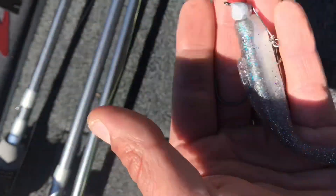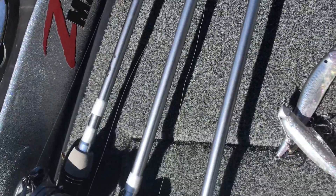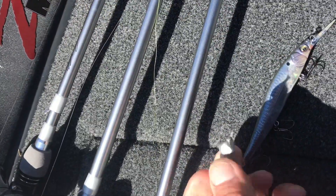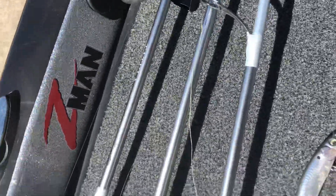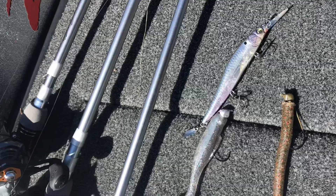All these baits were thrown on Daiwa Tatula series rods and reels. The spinning rod with the Zinkers on it was paired with 20-pound Seaguar Smackdown braid and an 8-pound Seaguar Braze X fluorocarbon leader. Both of the casting rods were spooled with 12-pound Seaguar Braze X. Pretty simple setup.